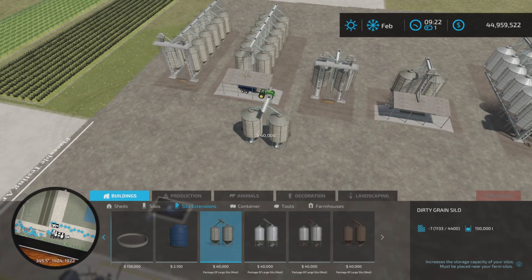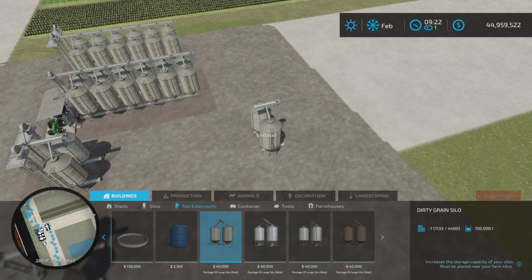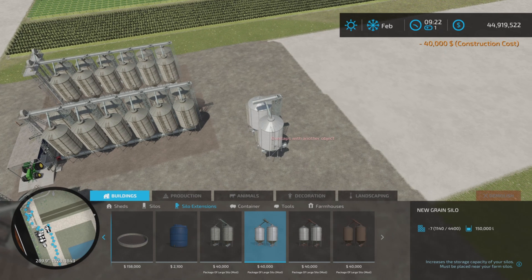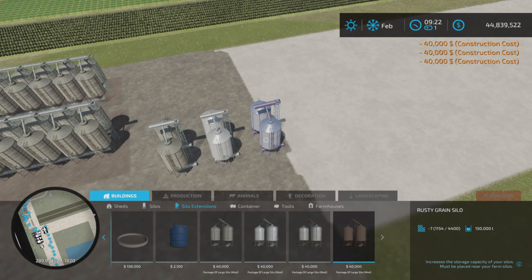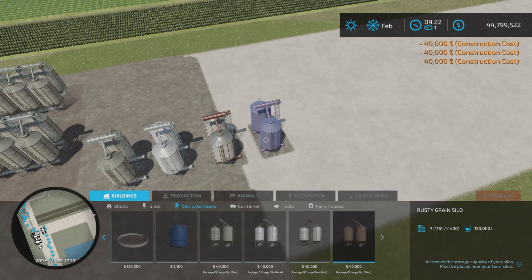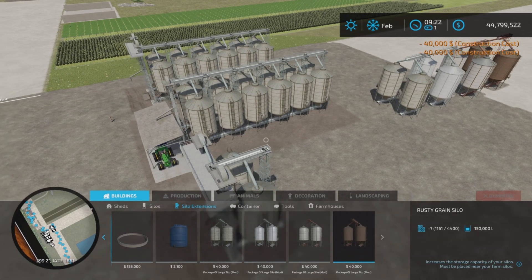These are all 150,000 liter extensions. We have the dirty grain silo, the new grain silo, the old grain silo, and the rusty grain silo. $40,000 each, 150,000 liters.